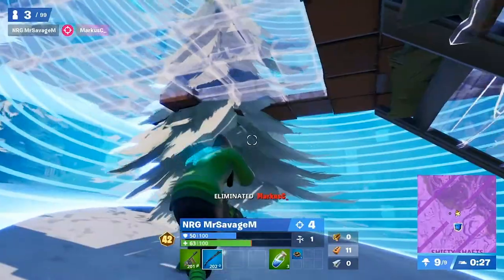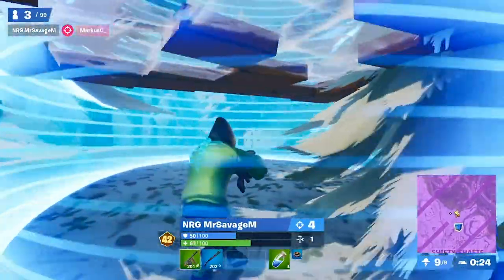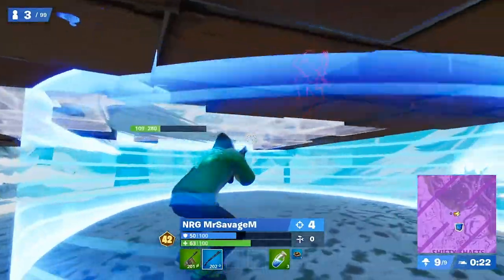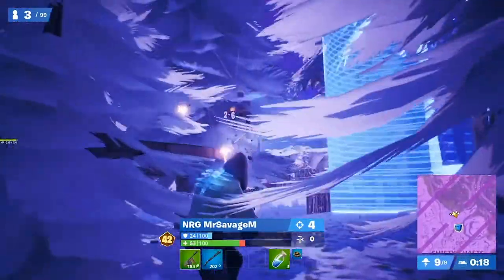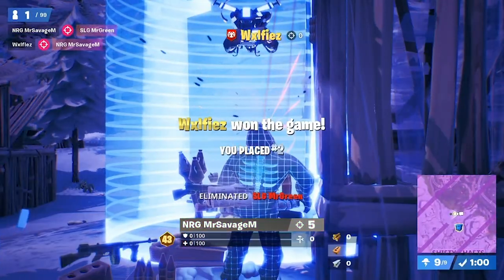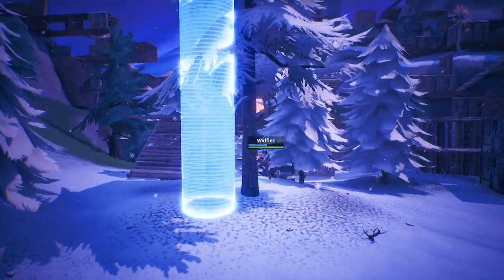Mr. Savage sprays with the drum gun, eliminating Marcus and three players in total, with one currently in shadow form just above. Mr. Savage knows this — no builds left — and due to the height, it's awkward. Everyone dropping in. He sprays down one to second just above, and it's Wolfies with the drum gun who secures the victory royale.